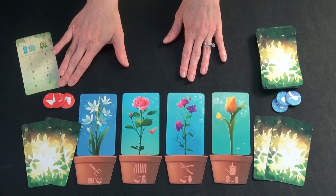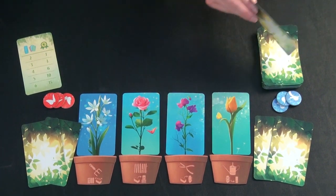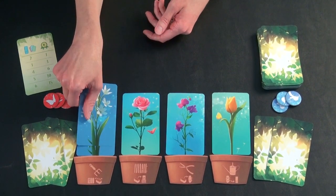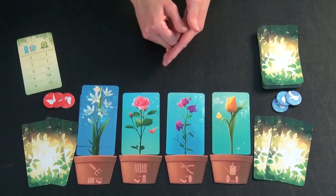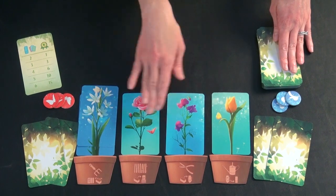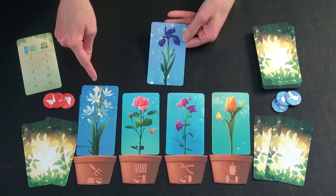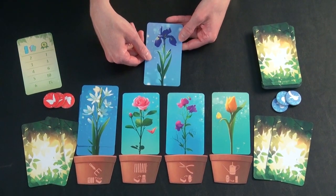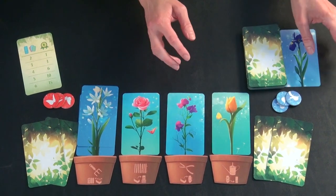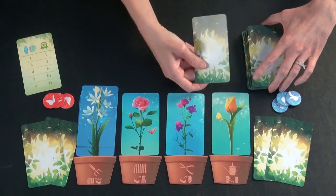Let's say red player gets to go first. To start every turn, you must first draw a card from this pile and if it matches one of these flowers, you play it on the stack. You can continue to draw cards as long as you want, as long as they keep matching. But if you draw one and it doesn't match any of these flowers, it is bad luck, it is discarded, and your turn is immediately over.